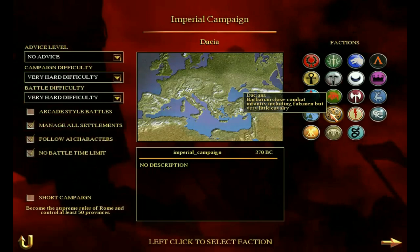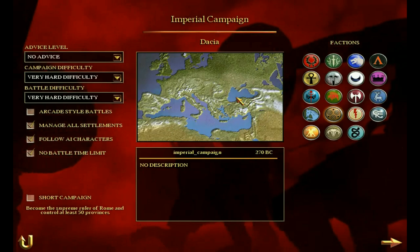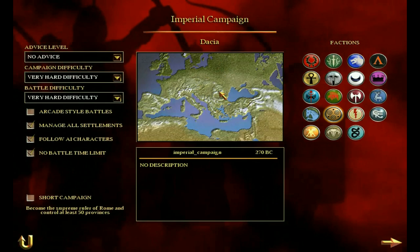They're described as barbarian, close combat infantry, including falxmen, but very little cavalry. To my mind, Dacia is one of the hardest campaigns in Rome Total War — up there with the likes of Numidia and the Seleucids. I think the Dacia campaign is probably the hardest barbarian campaign, or one of the hardest, just because the units aren't that impressive.